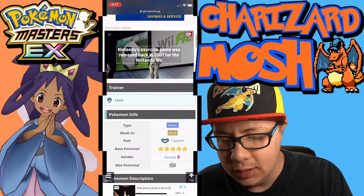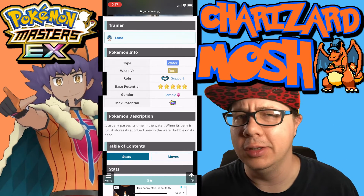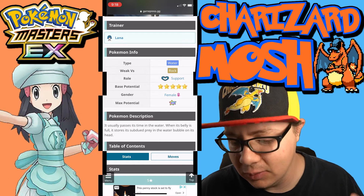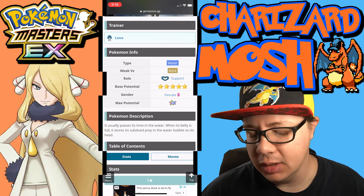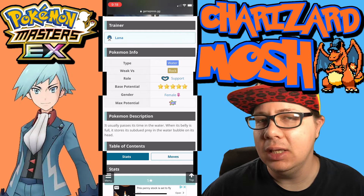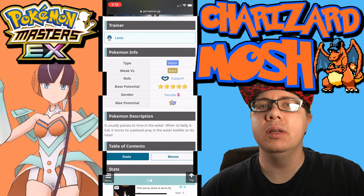Lana and Araquanid is a Water type, weak to Rock, which is funny enough, but it is a Support type — a really good Support type. It is five stars and it does come with its EX unlockable, though it's not high up on the EX unlocking scale if you ask me.